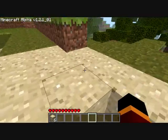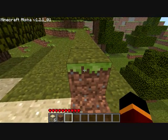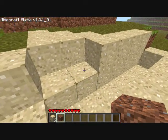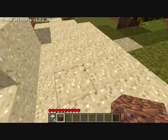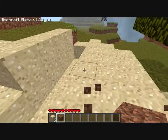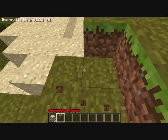You can scroll through your hotkey inventory, and later when you have different items — this is dirt — you can pick it up and see it right there. When you right-click in this game, you put something down if it's a block, so you can place it and then pick it back up.